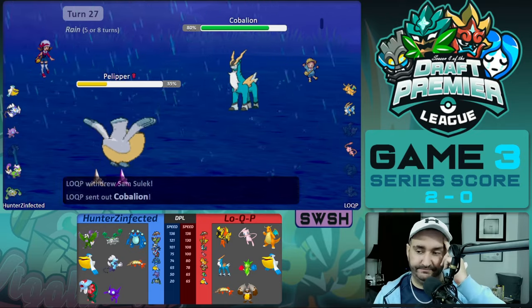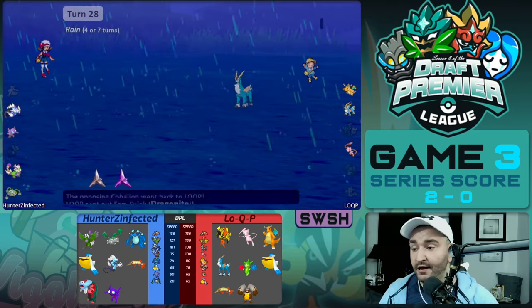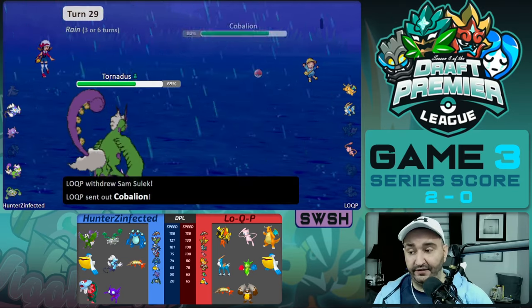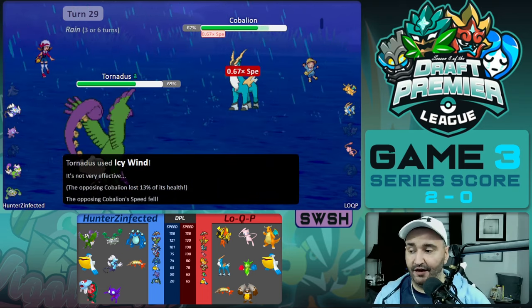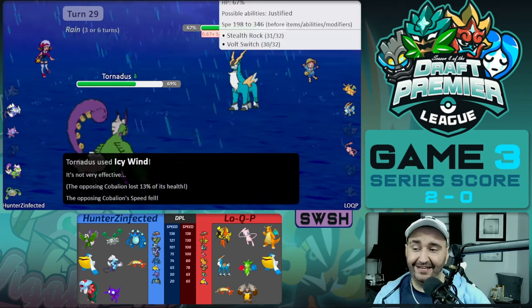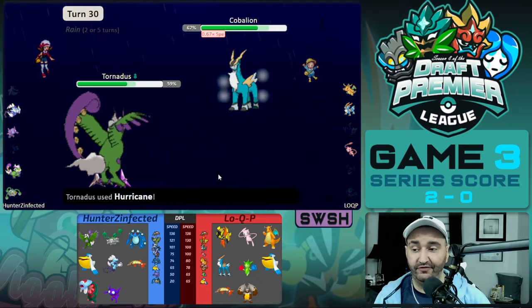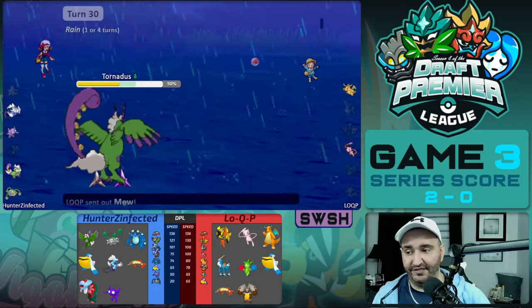Pelipper comes in on the Dragonite, Cobalion switches in and we see a Volt Switch — Pelipper dies. But Tornadus can come in for completely free. In comes Cobalion, takes an Icy Wind — just enough to put pretty much any set in range of Hurricane, which we haven't revealed yet. We click it and down goes the Cobalion. Tornadus takes another two hits of Life Orb recoil.